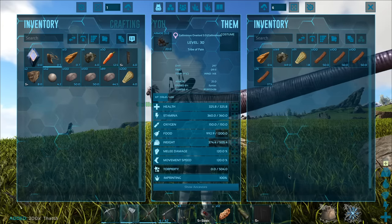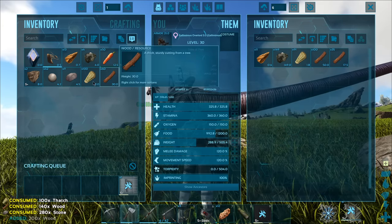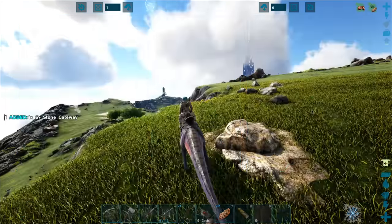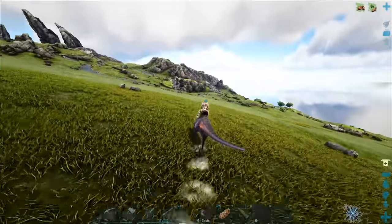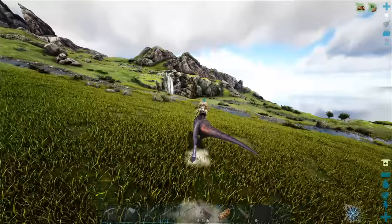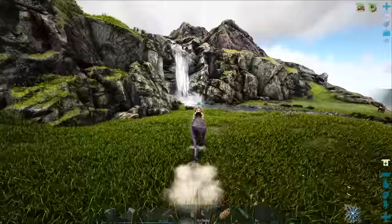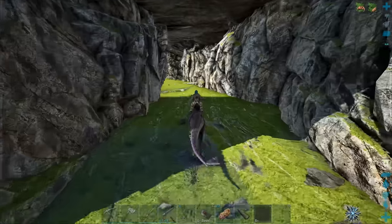We're going to need to just use them for feathers for the moment and then eventually try to get a male one. We should be able to move now. Let's get back to base and I'll show you the dodos. We have these gates going now and the dodos hatched. Hopefully I can at least pluck the feathers off of them - if not, I don't really know what to do with them right now.